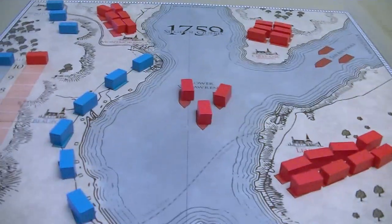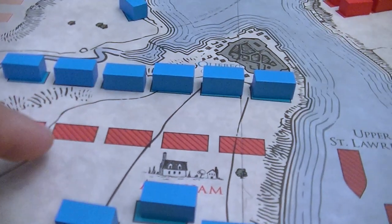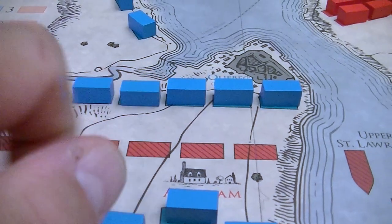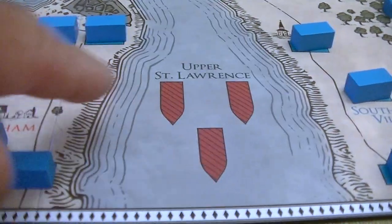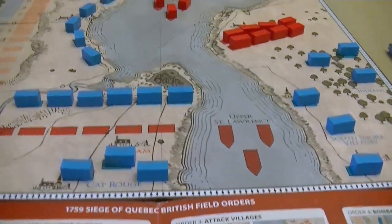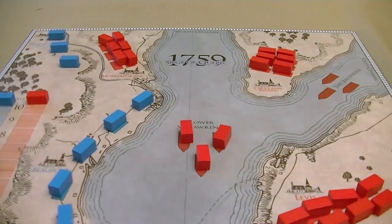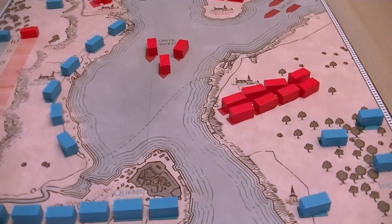The way that the British are going to win is they have to basically have troops in Abraham and have nobody in Quebec. That means those troops have to go first and then this one. But here's the rub — in order to move troops into Abraham, you have to have ships in Upper St. Lawrence, and moving ships is very, very difficult.